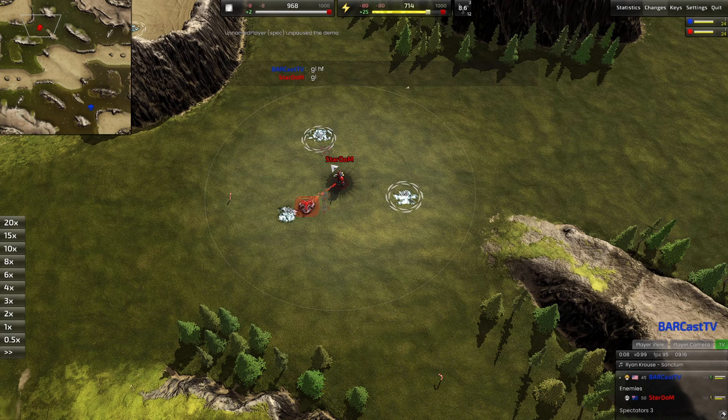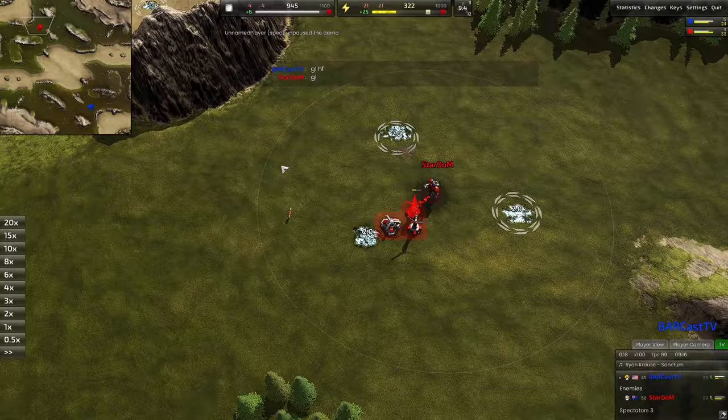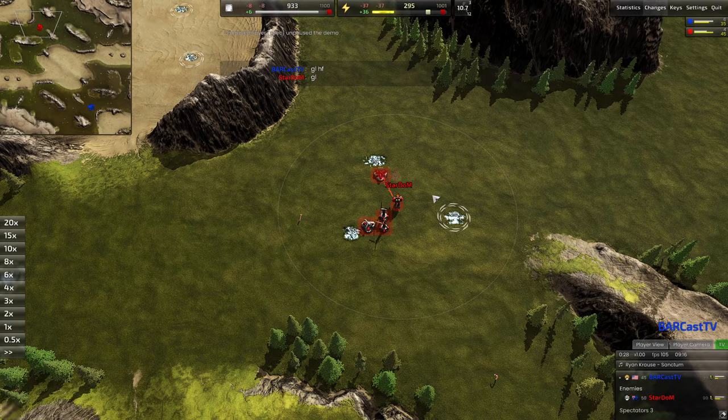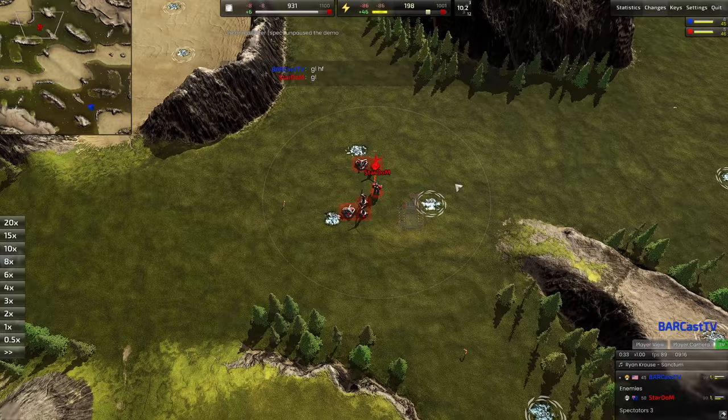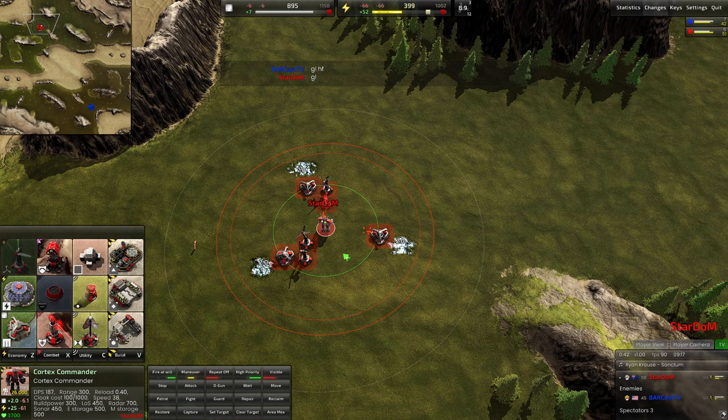For those of you who don't know, Stardom's pretty strong at 1v1s. I think he's better known as a team game player, but he had some cool things to show and I really wanted to deep dive and analyze some of these base layout things he's doing — how he's scaling his build power, his E, expansion patterns, scouting patterns, unit composition, stuff like that. I think there's a lot to learn here. And if you enjoy opening vehicles on maps, Stardom opened vehicles pretty much on every map of this tournament, so maybe that's something I can post more of.